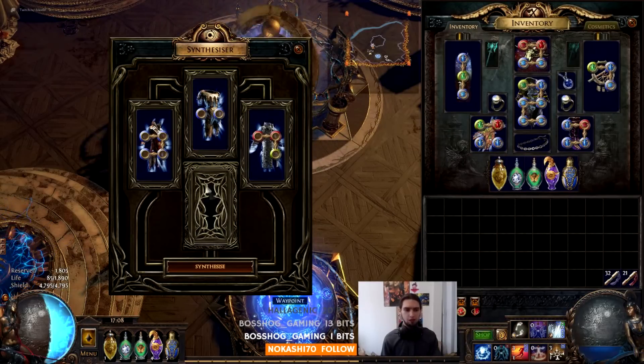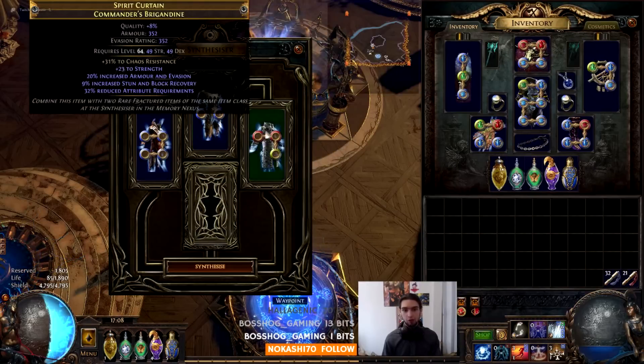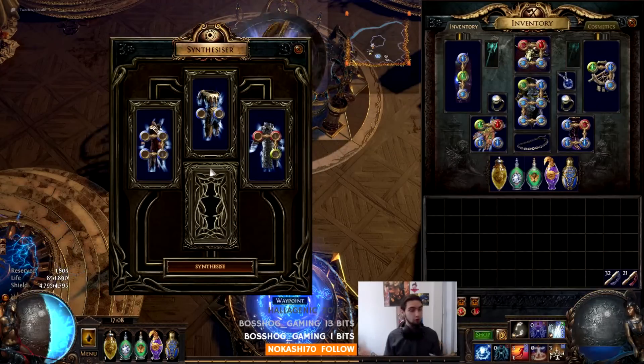The second thing it checks for is bases. For example, this is a Devout Chainmail, this is a Cabalist Regalia, and this is a Commander's Brigandine. It could be any one of those three — it's an equal chance. One out of three when we synthesize: a third Devout, a third Cabalist, a third Commander's. If you want to guarantee it, you can put in three of the same, or for a better chance, two to one. That's basically how your odds work.